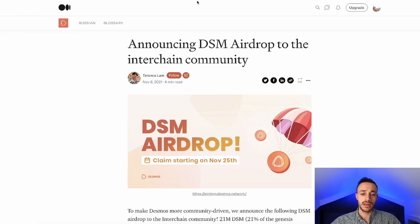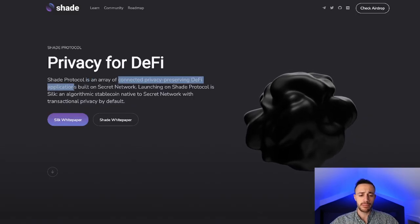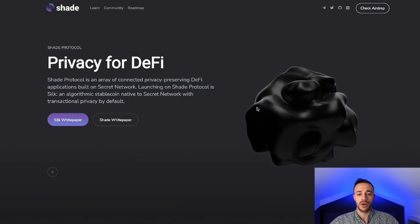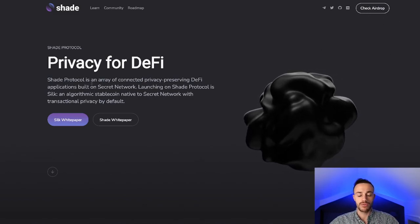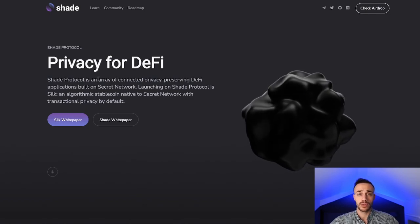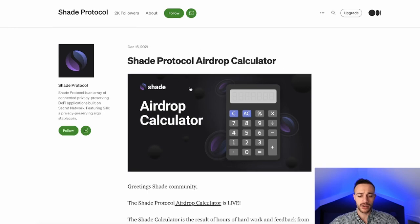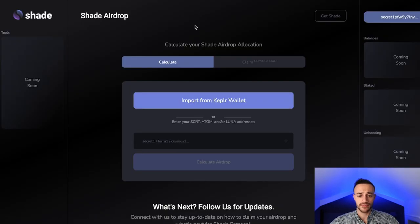Our next airdrop is Shade — an array of connected privacy-preserving DeFi applications built on Secret. To see if you were eligible, come on over to the website and check the airdrop. I was eligible, so if you followed along you should be eligible as well. There's an airdrop calculator in the description showing how much you would have got for how much you staked. And then airdrop.shade.protocol.io is where you actually go ahead and collect your airdrop.